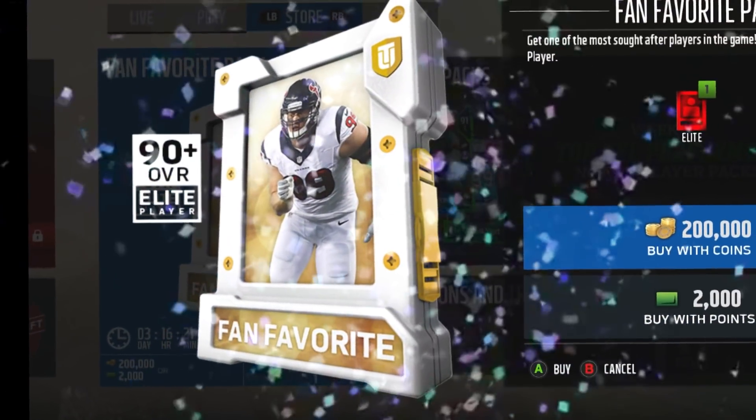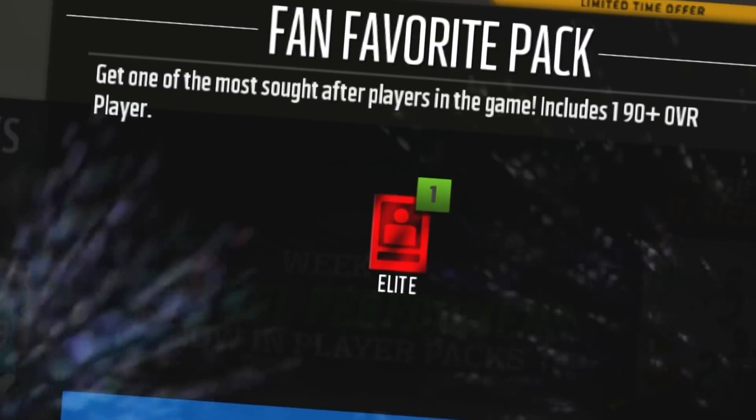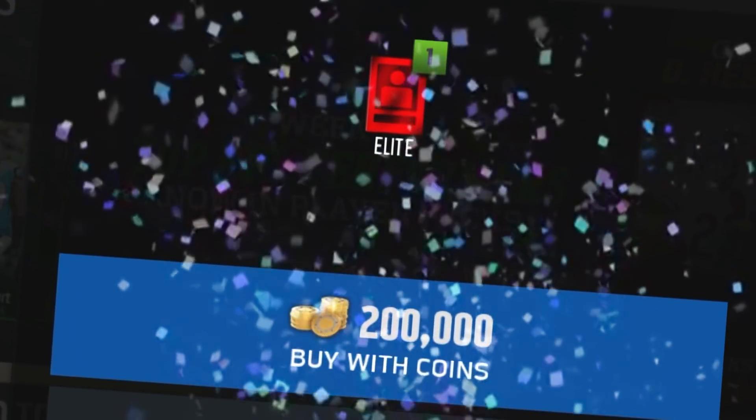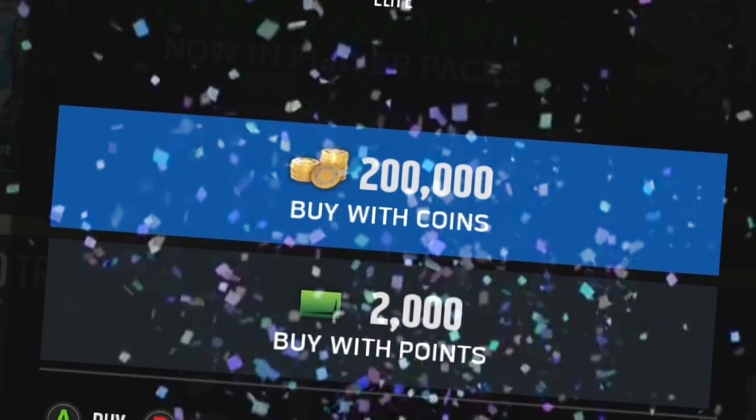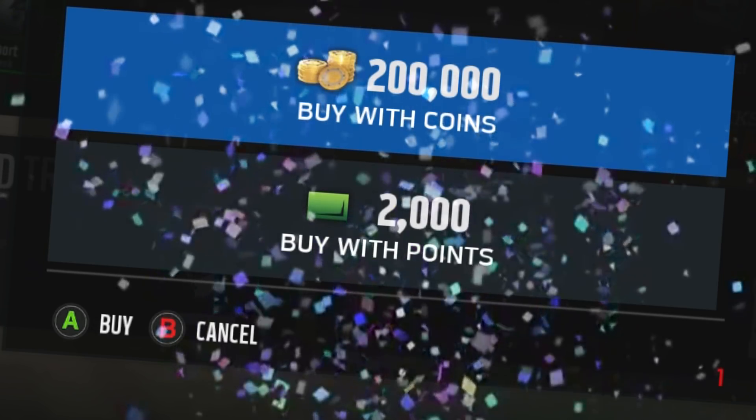What's going on guys, Mark here. Today EA has released something pretty freaking good - I'll give them credit for this, but maybe the price for me just isn't the best, though for some of you it may seem reasonable. We have a Fan Favorite pack where you can get one of the most sought-after players in the game - a 90 overall, including a 90-plus overall player. You're getting one card out of this pack; it's 200,000 coins or 2,000 points, and you can only buy this pack once.